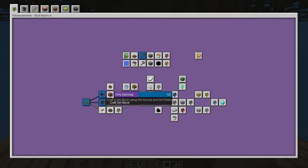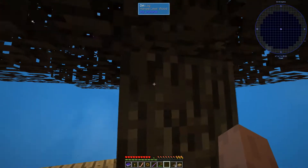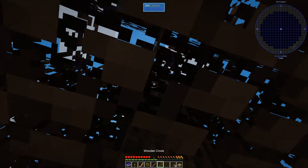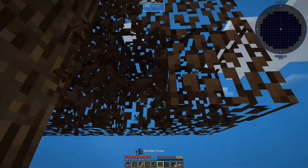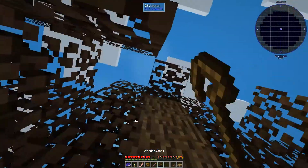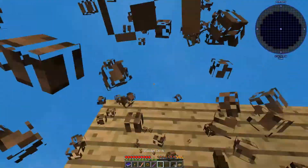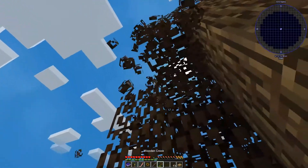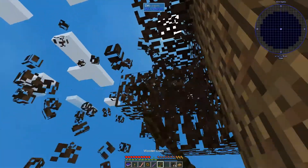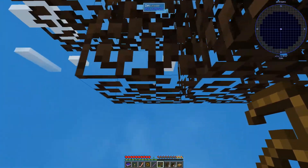We'll get into dirt and start making dirt with the resin — we'll probably do that soon. But for now I need to get some more wood, so let's try to see how many more saplings we can get. That's the biggest thing about these sky blocks: if you don't have a sapling you're kind of screwed. A number of times I've had to restart because I didn't have a sapling.